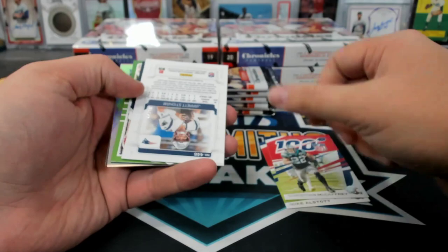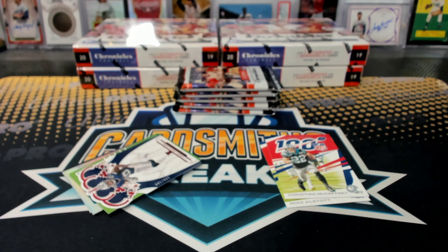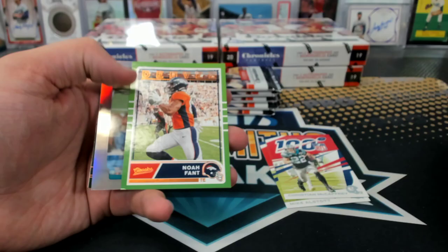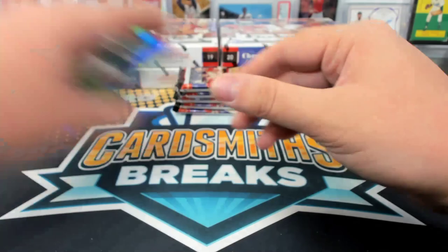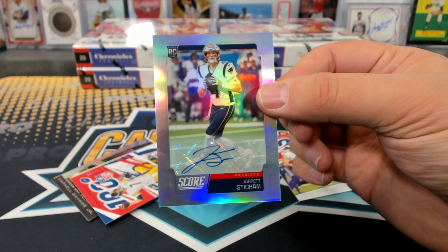Jared Stidham to 20, Score auto. Kudamankato. 5 of 20. Pollard to 199. Two Stidham autos back-to-back packs — this one's to 75, Kudamankato.